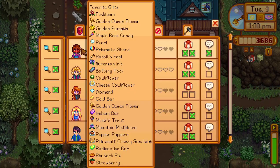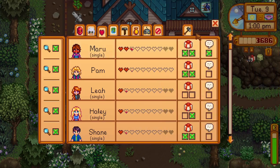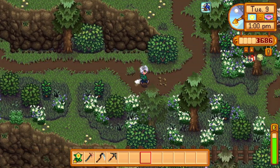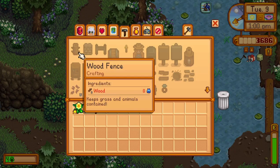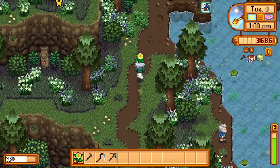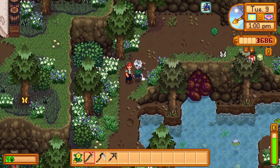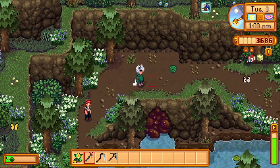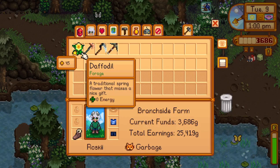Let's see what that did for our heart situation with Maru. It's decent - we still have to get up a pretty good way. I don't know if the food is better than a gold quality item. I should probably keep that for Haley for her birthday, in case we don't find something better. There's a dig spot right there we missed out on.